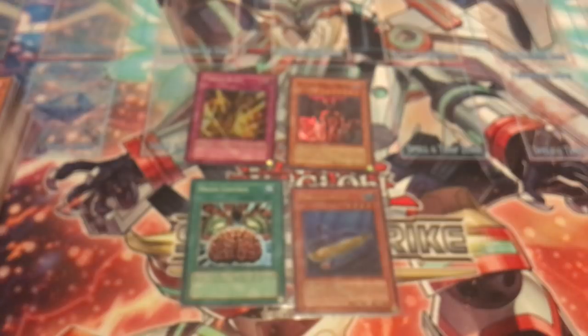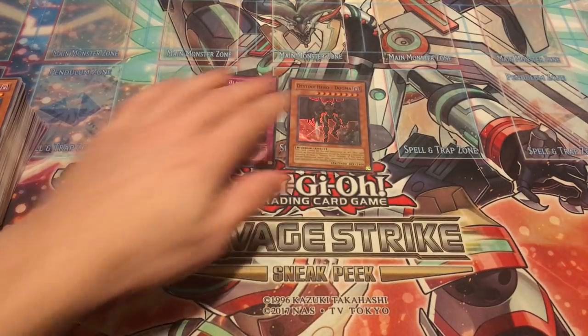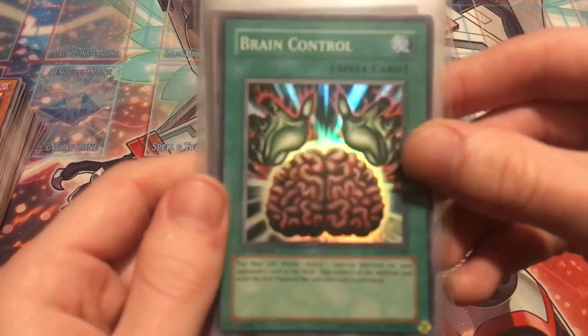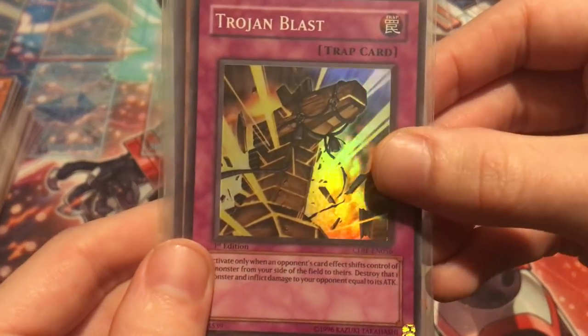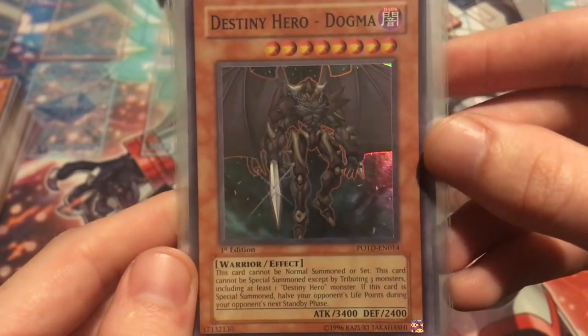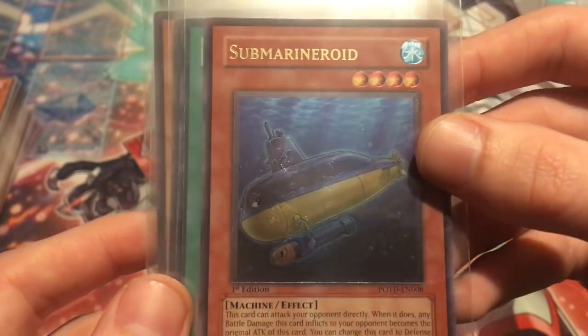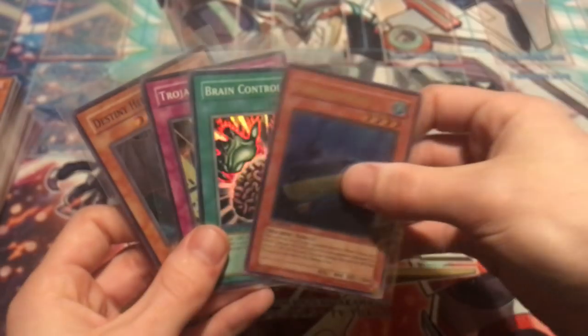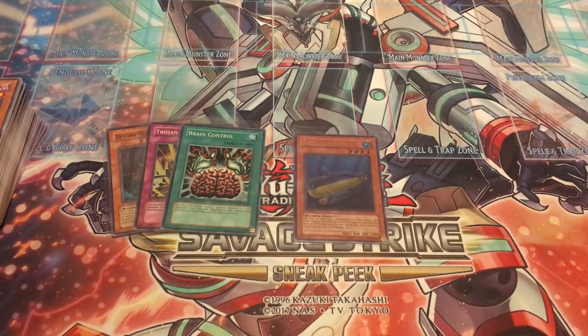This was a pack battle with Casual Yugi Stuff — go check out his channel. He'll open the exact same packs that we just opened, and let me know who you thought won the battle — whoever got more hollows, whoever got better hollows, more cool familiar cards, whatever it is, let us know down in the comments. Quick recap of the four hollows: Brain Control from The Lost Millennium, super rare; Trojan Blast from Cyber Dark Impact, super rare; Destiny Hero Dogma, super rare; and Submarine Roid, ultimate rare! I'm so excited I got an ultimate rare — I'm a huge fan of ultimate rares and I'll definitely add this to my collection.